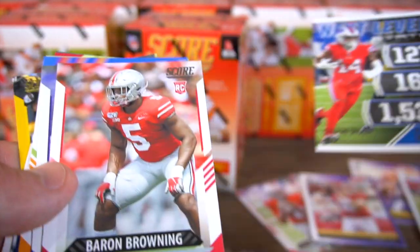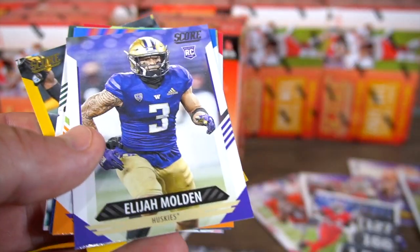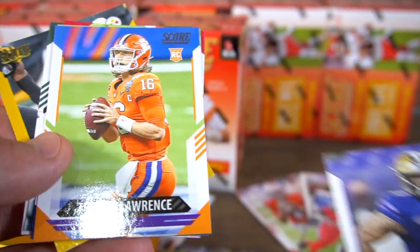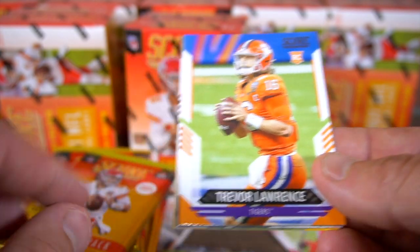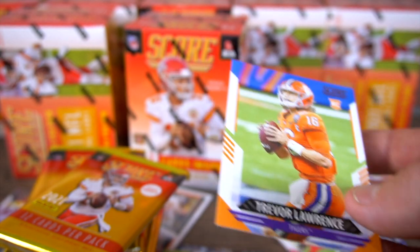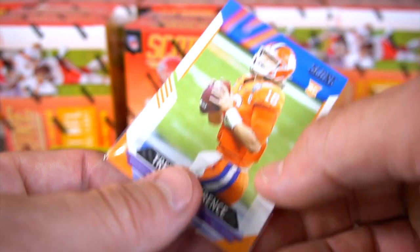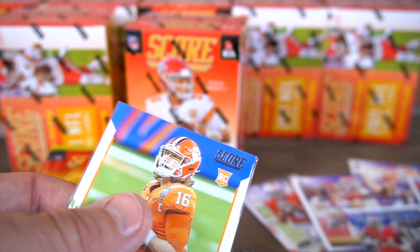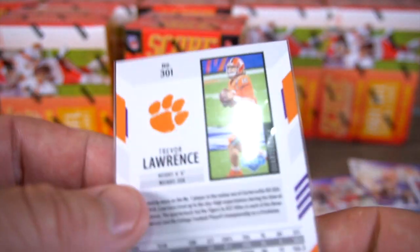Next Level Stats — Stefan Diggs. Baron Browning rookie card, Elijah Molden, another rookie card of Trevor Lawrence. These aren't the special parallel ones yet, but still a good rookie card to hold on to. Same pack — Mac Jones and a Trevor Lawrence. This is number 301.